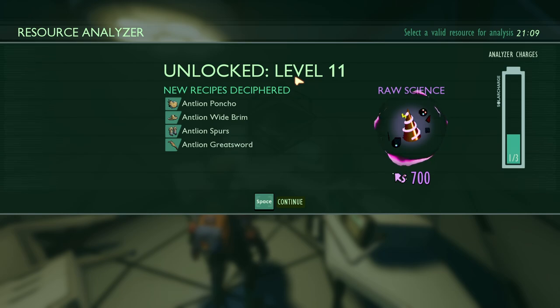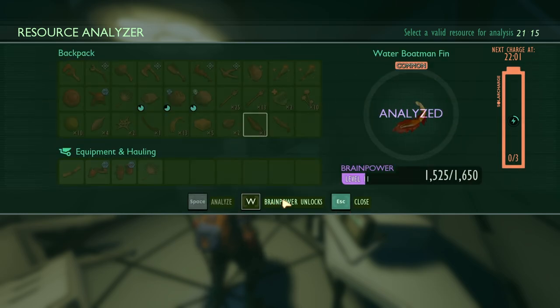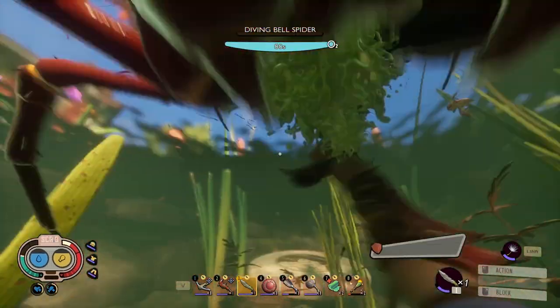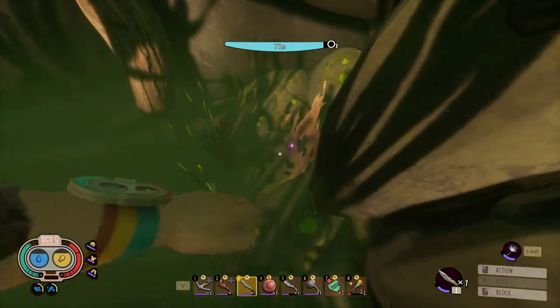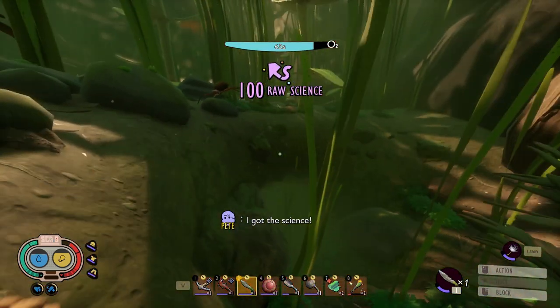That's gonna unlock level 11! The antlion armor as well as the antlion greatsword, open fin, fluid flippers - some good stuff, I'll take it. Now all we gotta do is find some sunken bones and then I think we can unlock a few more things.